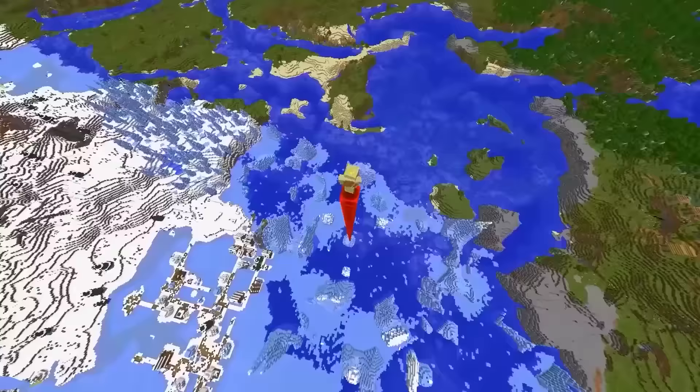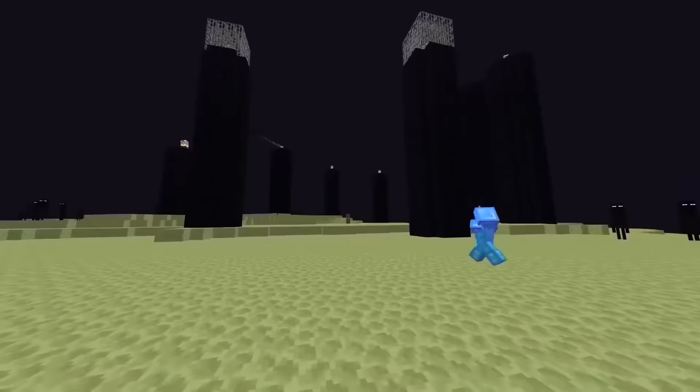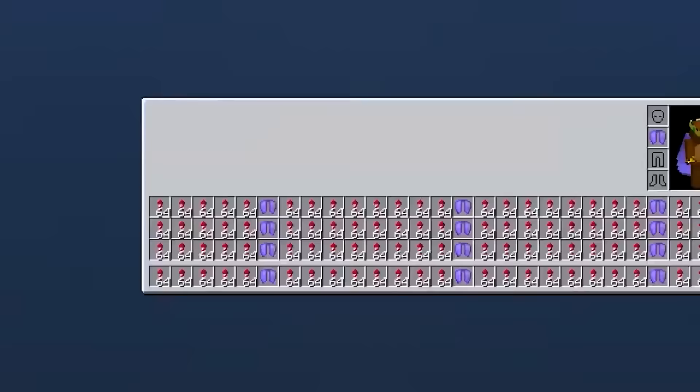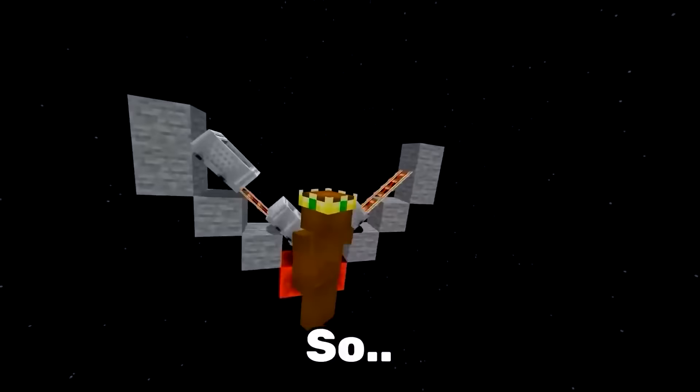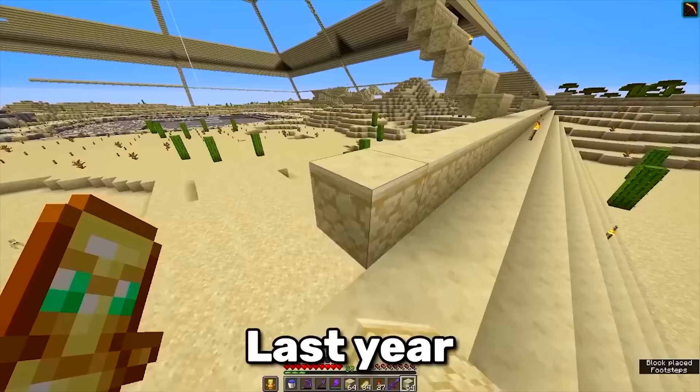The current world record for the highest Y level reached in Survival Minecraft stands at 1 million blocks high, achieved by Madworld. He used an elytra with a full inventory of rockets, but even that wouldn't be enough. So he had to make a lag machine, which for some reason increases the duration of the rockets, making this record actually possible.